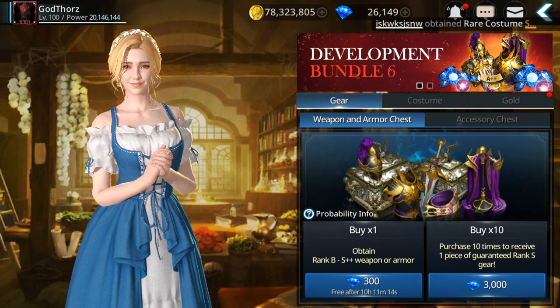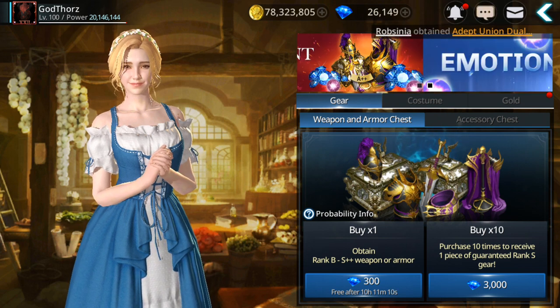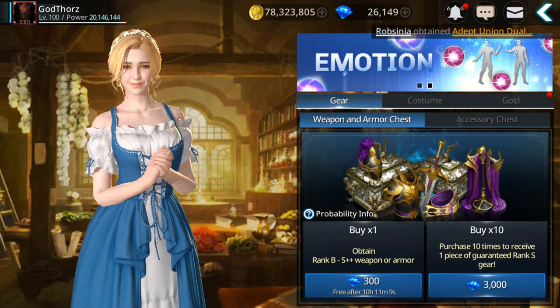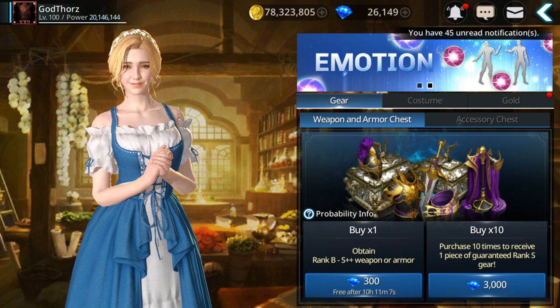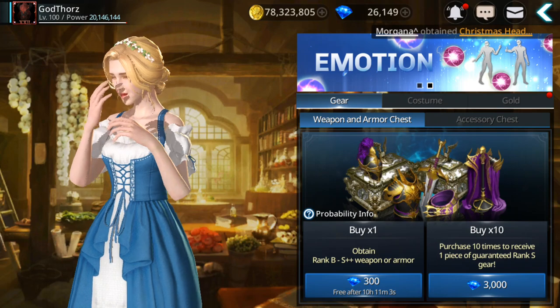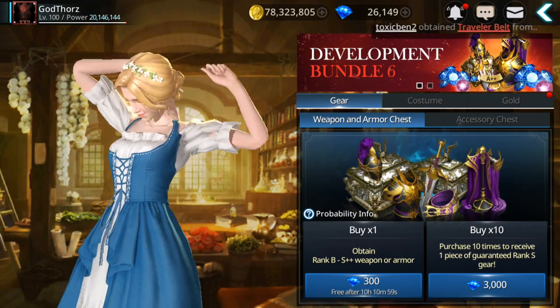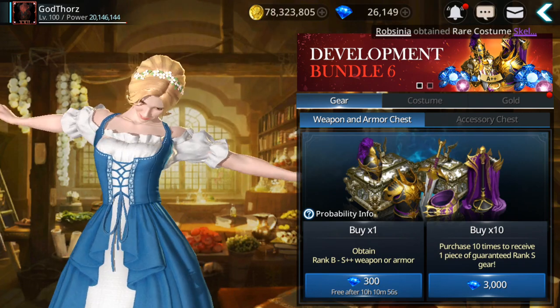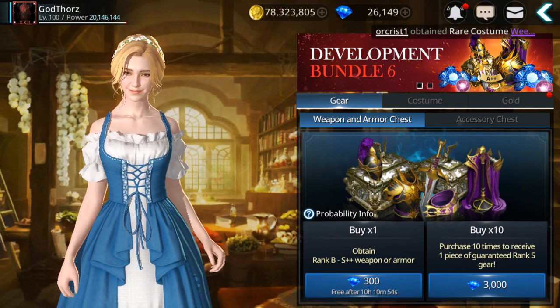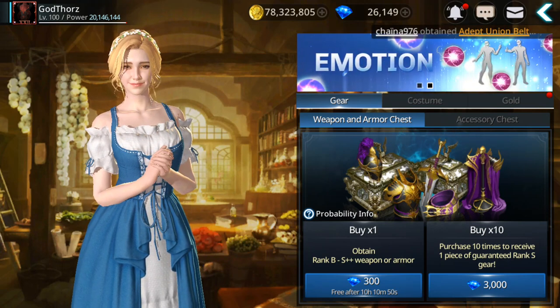It costs 3000 gems to buy 10 random gear, and it's guaranteed that you'll get at least one S. Or you can get A plus or even S plus gear, but that is very hard. So far I didn't get any from here, but the good thing is that you can get plus gear — let's say you get an A plus or even an S plus gear.